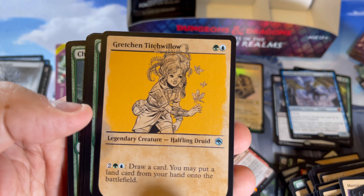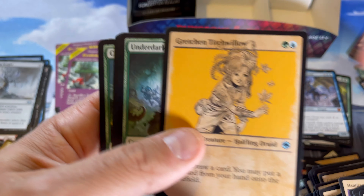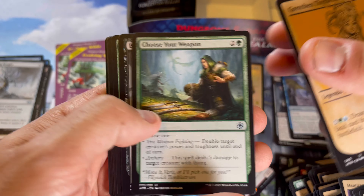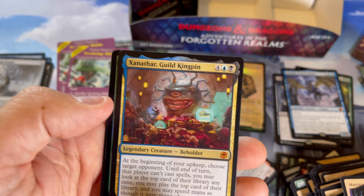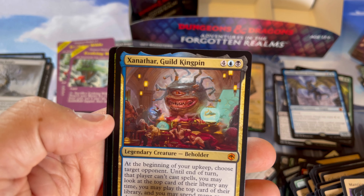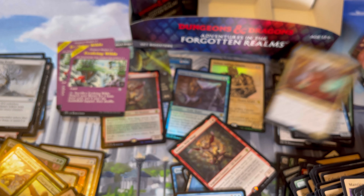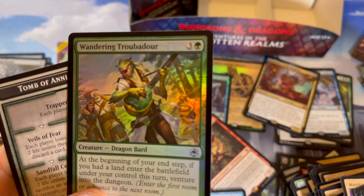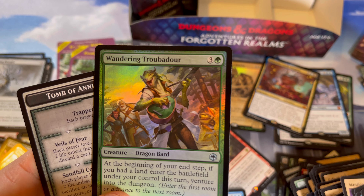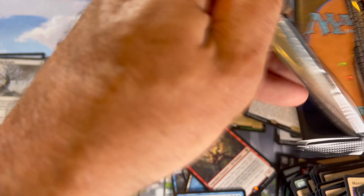Simic legendary creature — draw a card, you can put a land card from your hand under her, extra extra land, and you can draw some stuff — very cool. Another mythic: Xanathar, Guild Kingpin — very cool. I don't know where I was putting the mythics — I'm pretty sure I screwed up that pile already. There's a nice little dragon bard, he looks very happy. That card over there — is that a frog with a little straw hat? That's pretty cool.